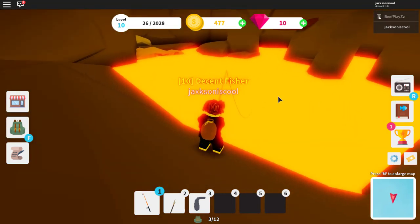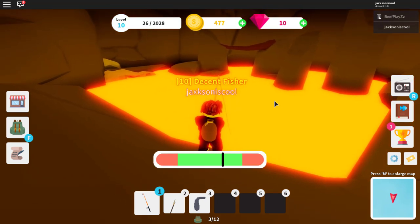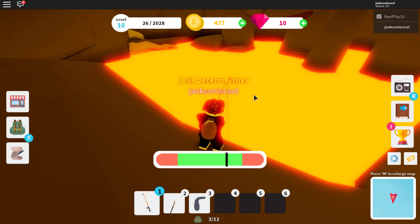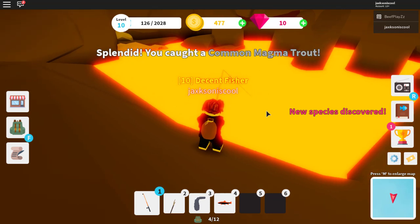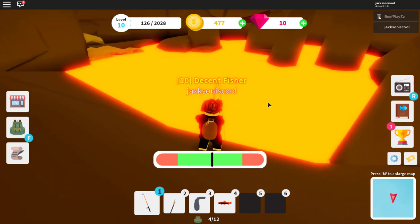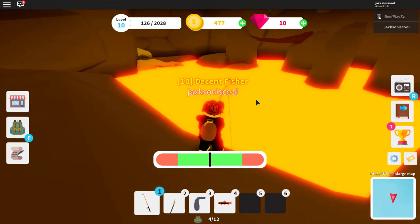Now that we have our lava rod, we can fish for a magma swordfish, which I believe is a legendary. Hopefully I got one on my first try - you only need one so don't worry, you don't have to sit here all day. That was a common - okay so we need to catch a legendary. I'm not sure if we'll get one right away, but it shouldn't take too long.